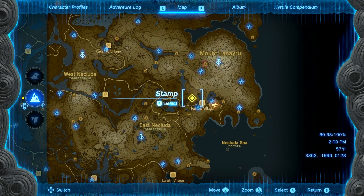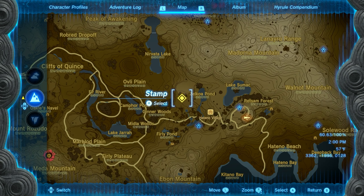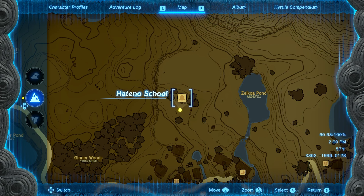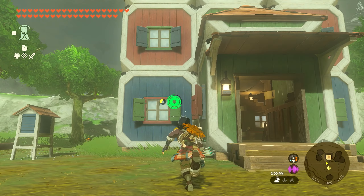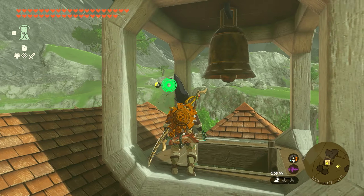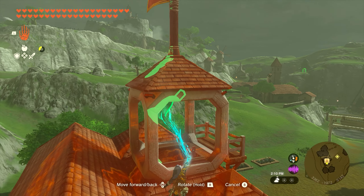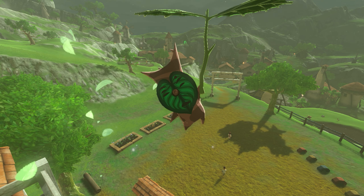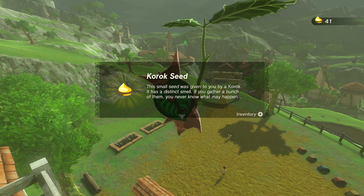Our sixteenth and final seed in this region is going to be found over by the Hatino School, which is just west of the Zelkoa Pond. Once you make it to the school, climb up to the top and you're going to find a giant bell in the tower. Use Ultra Hand to ring the bell — just pull it back and let it go. Once it rings for a couple of seconds, the Korok will appear and you'll get seed number sixteen.